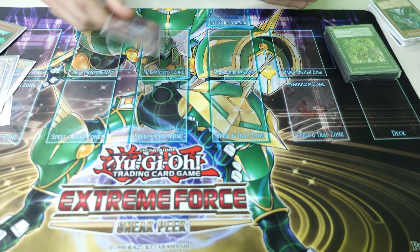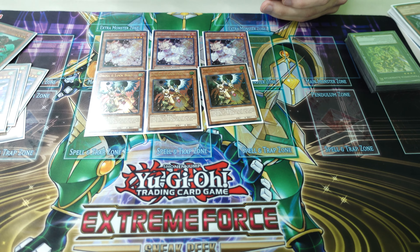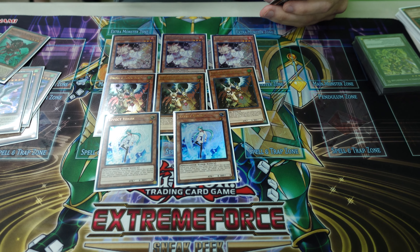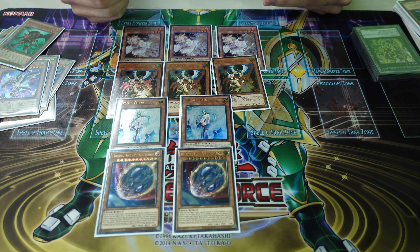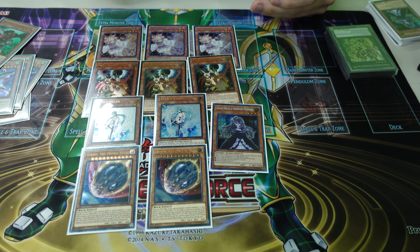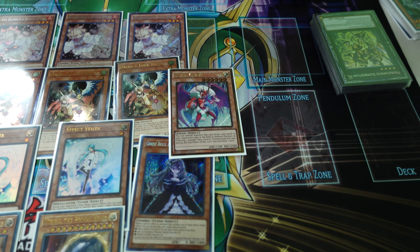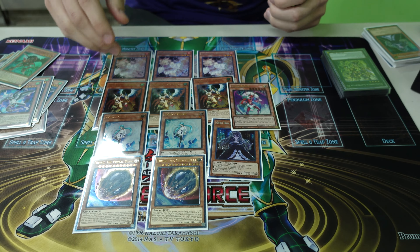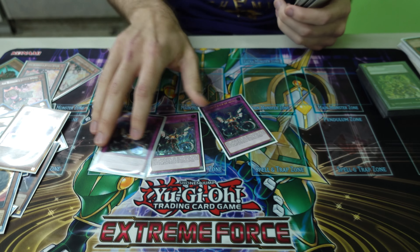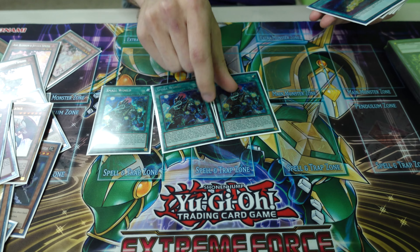Hand traps: three Ash, obviously three Droll — I still think this card is really strong, I wouldn't cut it yet. Two Effect Veiler, decent hand trap and good Small World bridge. Two Nibiru, decent but gets sided out sometimes, also a good Small World bridge. One Ghost Belle in the main with two more in the side. One Santa Claus — not a hand trap but I search it off Small World instead of something like Jizukiru. Three Impermanence as well — 14 hand traps total plus Santa Claus.